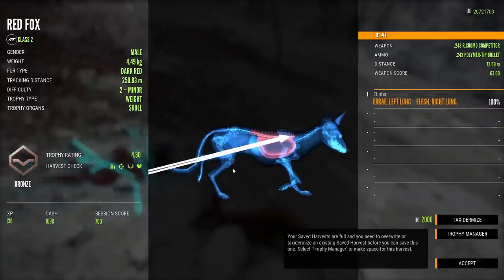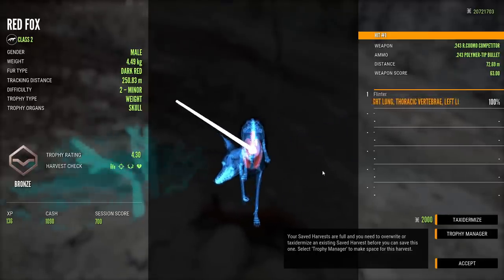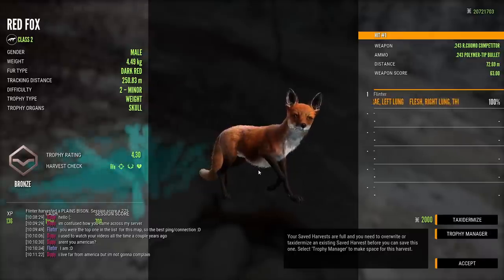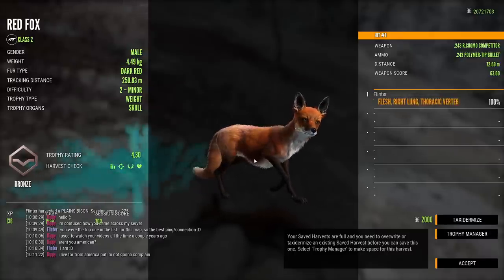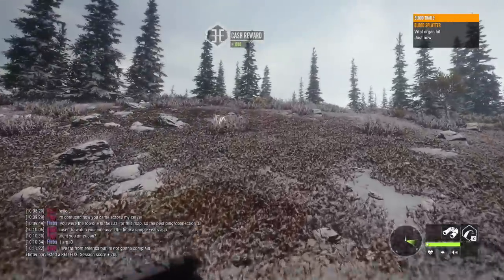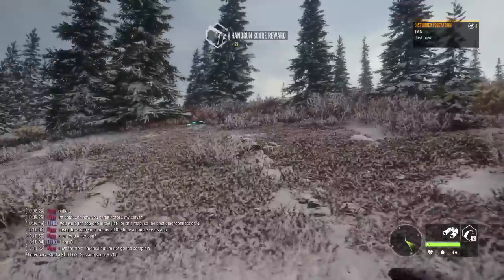We actually hit a lung — both lungs, somehow. No complaints. I guess we were zeroed for 50, but it's not like we've seen much bullet drop from that in the past. We have shot, during our Red Fox grind, two level 1 males, so I assume I taxed those. I don't think that'll be a holoscore or get down into the 2.5, 2.7 range, so could have been worse, I suppose.